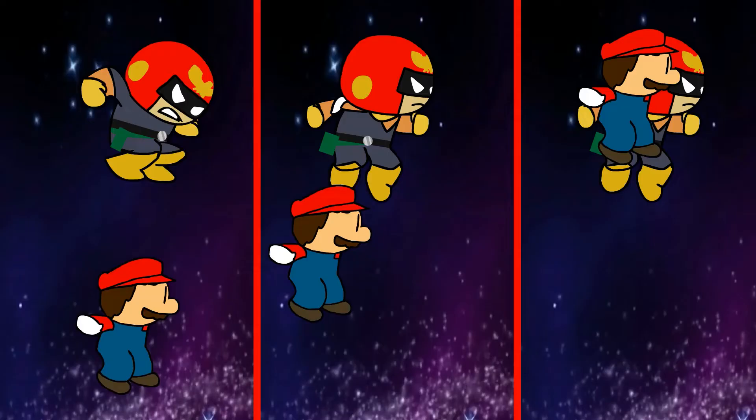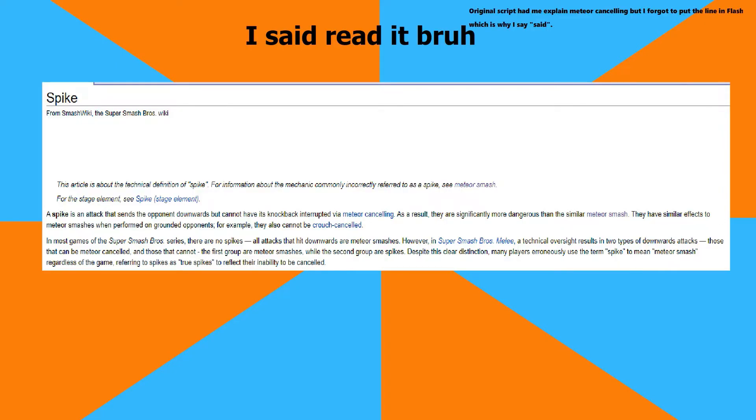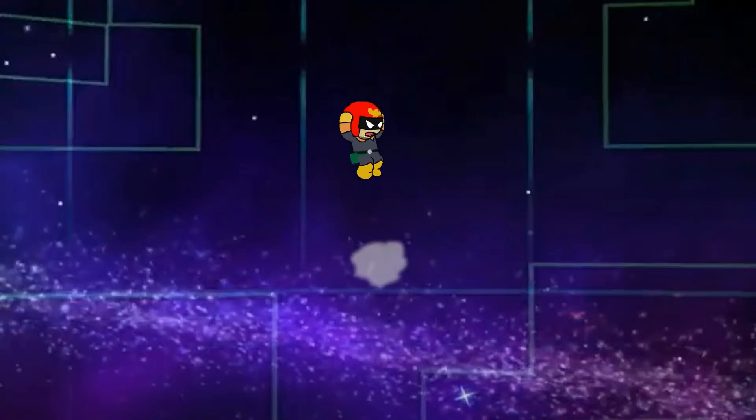If you think those hitboxes are a little odd, then look at Melee Captain Falcon. I think all the hitboxes send you downwards, but getting hit with his feet can be cancelled as a Meteor Smash, while his chest will just kill you.